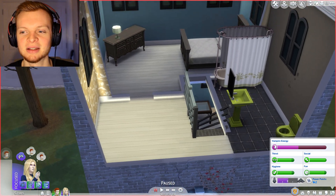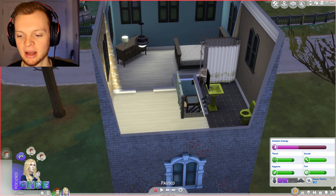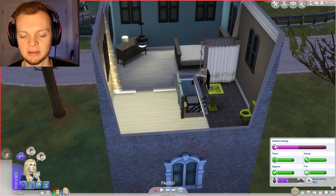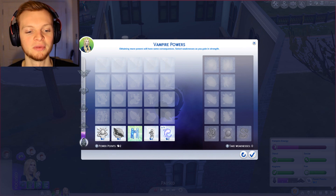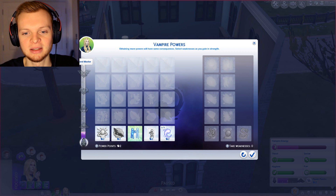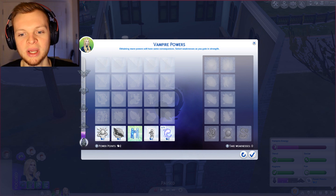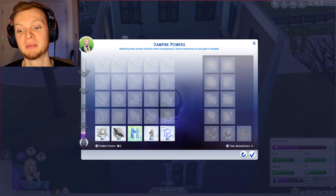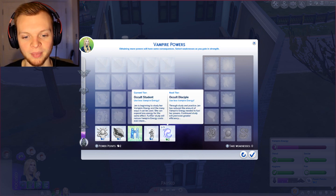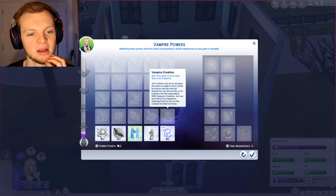I've also figured out how I go upstairs — you can just click that little arrow over there. I'm pretty sure I struggled with that last time. But it is daytime, and we have some power points to spend. Jen's current rank is fledgling vampire and the next one is minor vampire. I don't know if you can see the whole rank system — vampire powers. So she's literally the first one. It goes to minor, prime, master, and grandmaster. Jen can study loads and become a master vampire — I think that's what she wants.